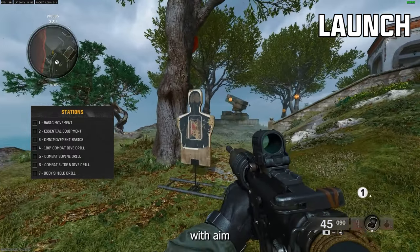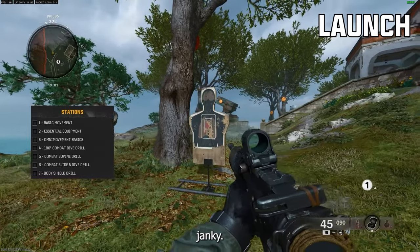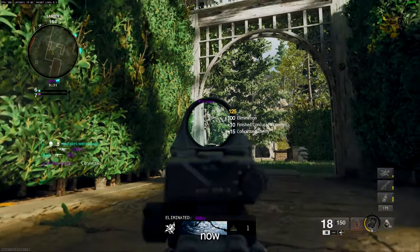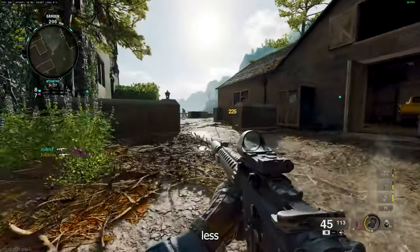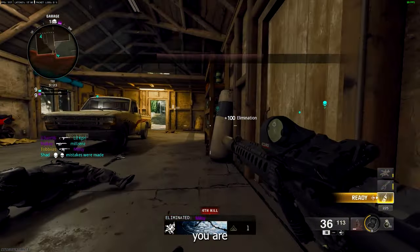Instead of the sharp cut off where aim assist abruptly stopped, they've now made the transition more gradual and less janky. Aim assist is still weaker up close compared to previous Call of Duty games, but it's now present even at point blank range. From my testing, it still feels less effective in tight encounters, but the strength increases the farther away you are from your target.